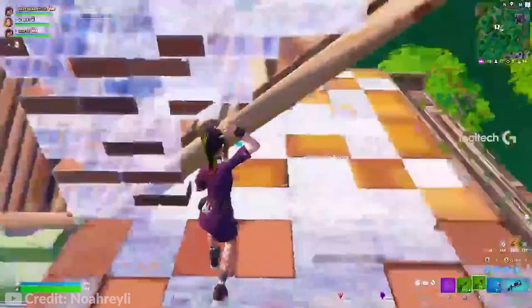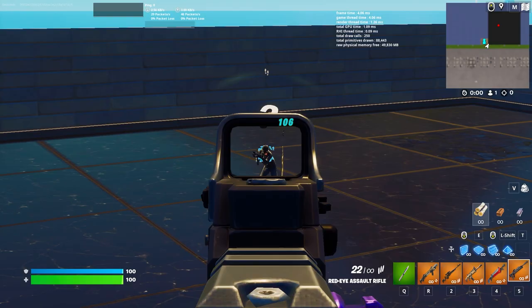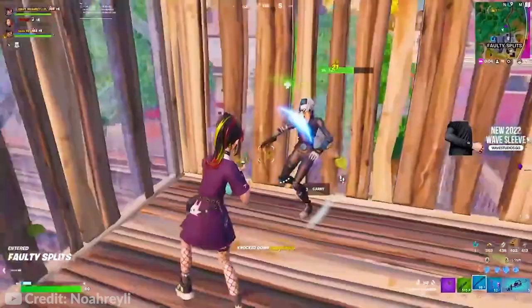Whichever one of the three you choose is based on your specific playstyle. The Regular Assault Rifle is better for box fighting — it has a little bit more spray potential because the fire rate is higher. But the Red Eye Assault Rifle has much higher damage per shot and has the red dot sight, so it's a little bit better for playing Storm Surge through the early and mid game. However, the Regular Assault Rifle is just much better generally for end game.